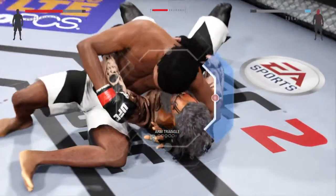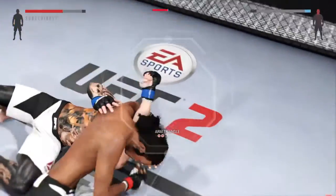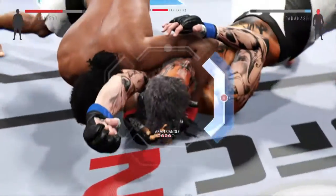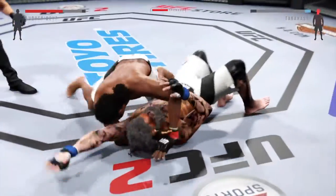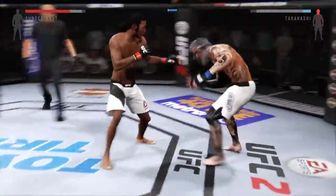He's going for an arm triangle. He's got the arm secured — he's looking to finish right here. That is very tight. The arm triangle was very close, but he's free. Back up.